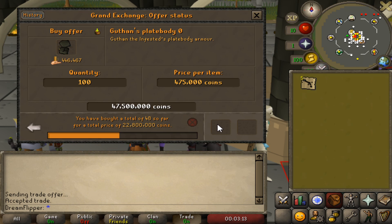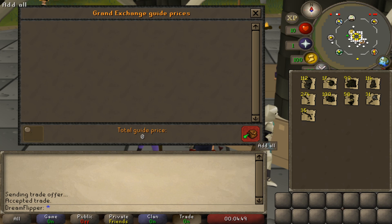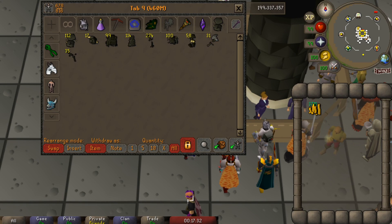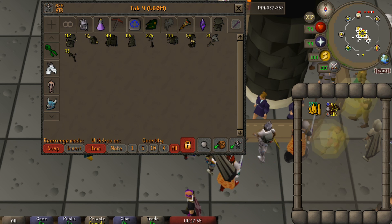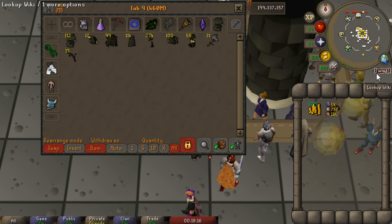I'm going to pull out all these offers and we can have a look at our bank. We bought about 7 or 8 different Barrows pieces. We ended up investing nearly 500 mil into these items — 463 mil is the GE average price right now. To do this method effectively you definitely need an armor stand and ideally a higher level smithing because in the end it makes a big difference. The base cost to repair with an NPC is 60,000 for a helmet, 90,000 for a body, 80,000 for legs and 100,000 for the weapon. At level 89 smithing that is essentially cut in half, which in most cases is going to make the difference between profiting off the item and losing money.